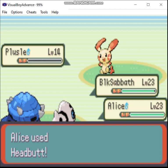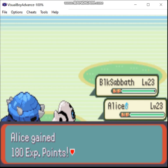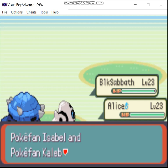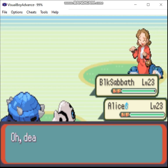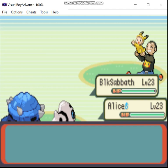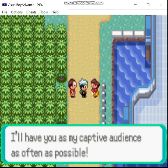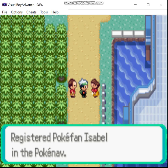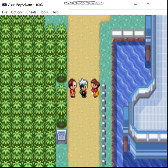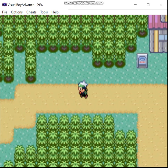Here we see the end of a battle featuring two of the biggest disappointments of Gen 3: Plusle and Minun. These two Pokémon were designed specifically with a gimmick around double battling. The problem is, neither of them are really good enough to justify using, unless you're specifically going for a challenge run.